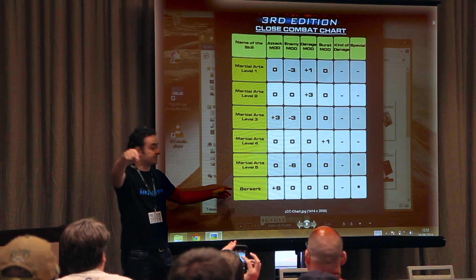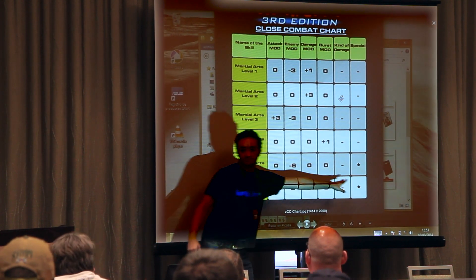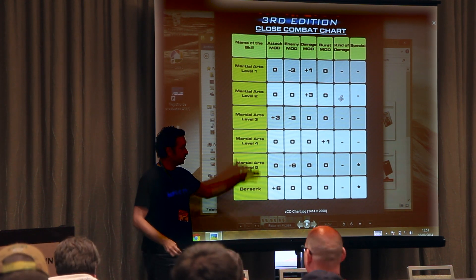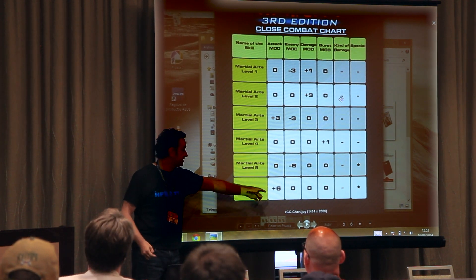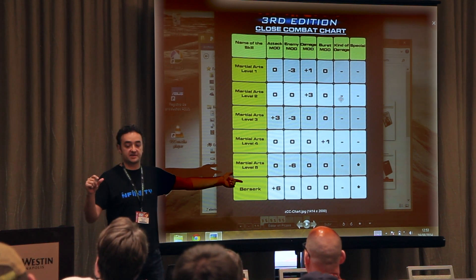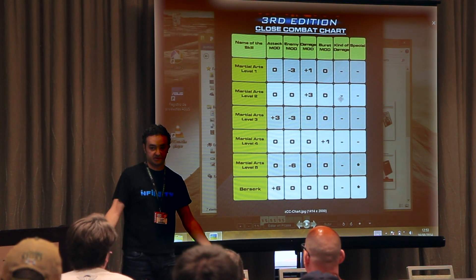Berserker — you were asking about Berserker. It's plus 6 to your CC value, and something special — go to the rule, you read what it is. But it's plus 6. Let's imagine the guy has CC 20 and suddenly has a plus 6 — he will roll the dice, and if he scores 15, plus 6 equals 21: critical hit.